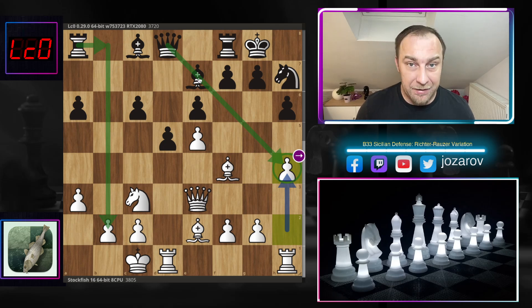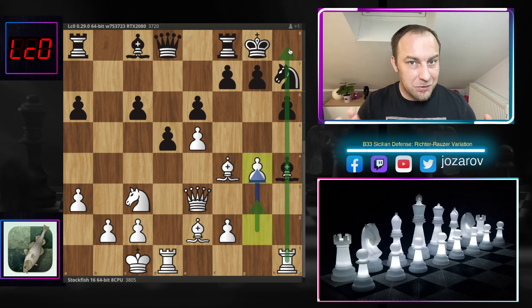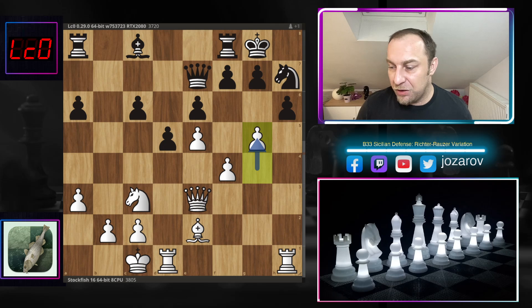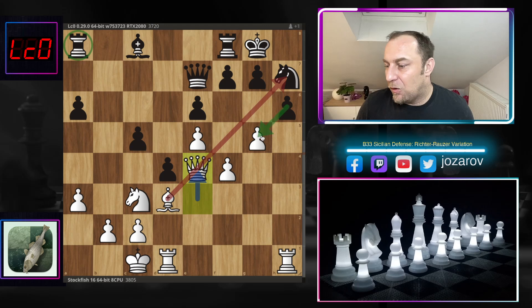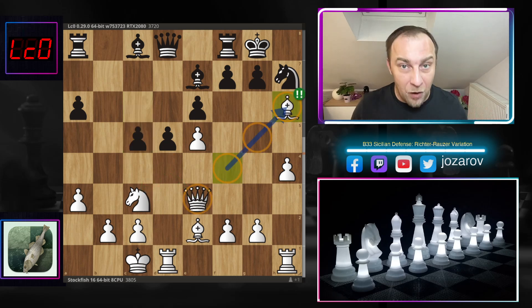The problem for black is that taking on h5 would be very risky — white would simply continue the pressure with the h-file open. In opposite-side attack games we want to open the position in front of the opponent's king. If black takes with the pawn, Qh3 simply wins; if black takes with the queen, f4 pushes forward; if black tries to escape with g5, c5, d4 — it doesn't matter, Bd3 wins again. So after h4, Leela played the normal idea c5, d4 trying to fork the queen and knight. Now we have Bxh6.